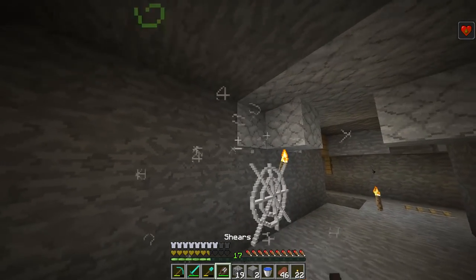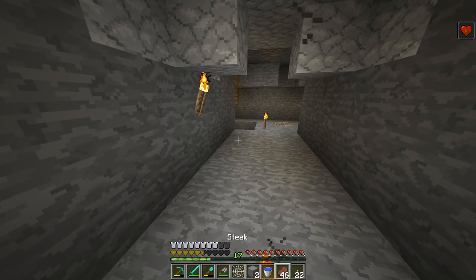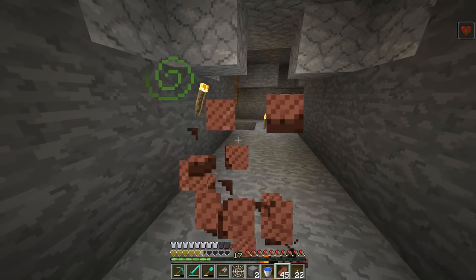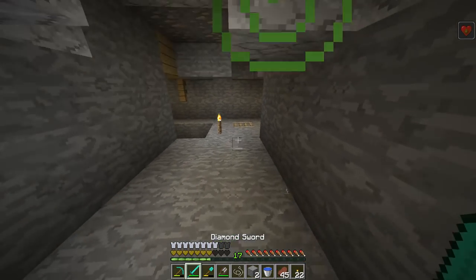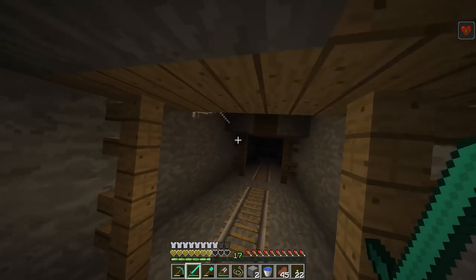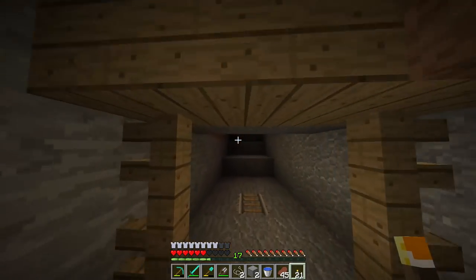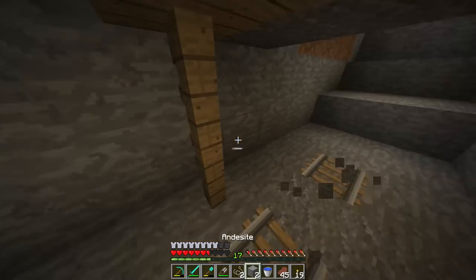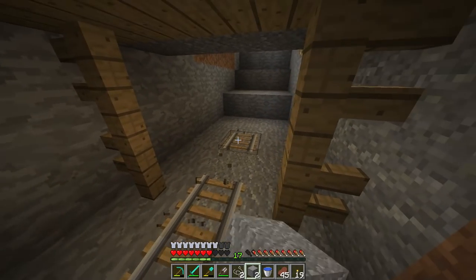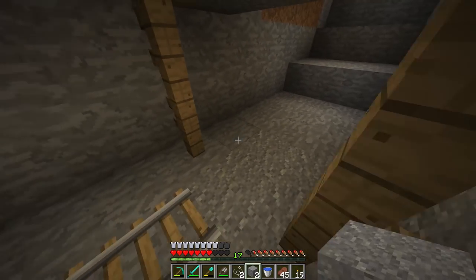What happens if I use shears? Oh, it actually harvests it as a cobweb. Okay. And then if I break with my sword? That's what I need — so I just break with my sword. We'll get leads, no problem. Oh, cave spiders. Collect the rails — we don't need them right now, but we will eventually.